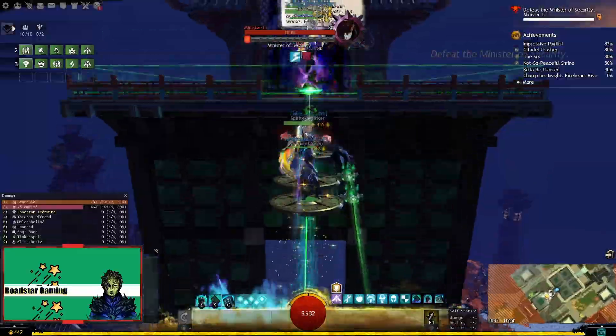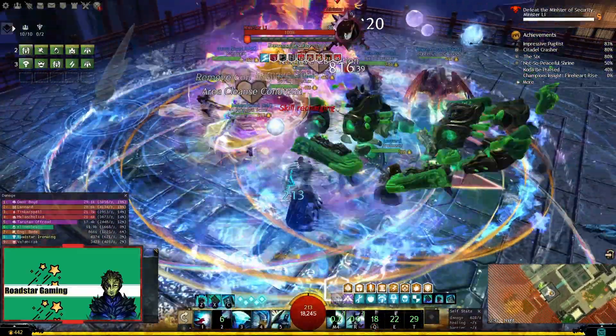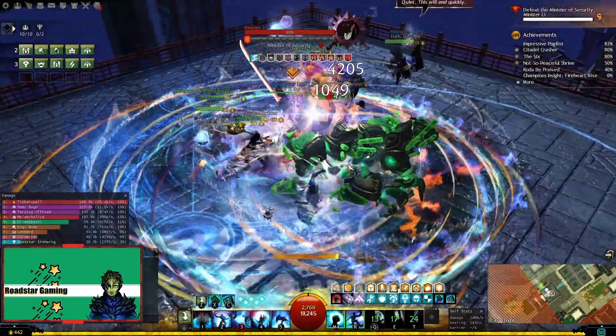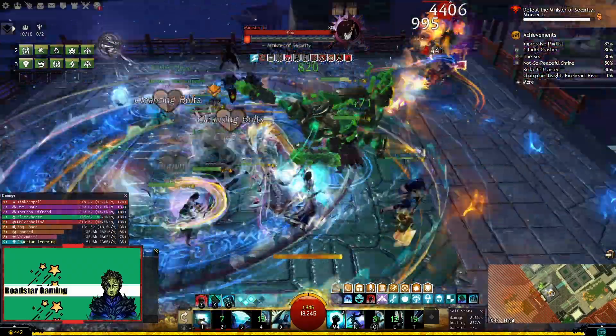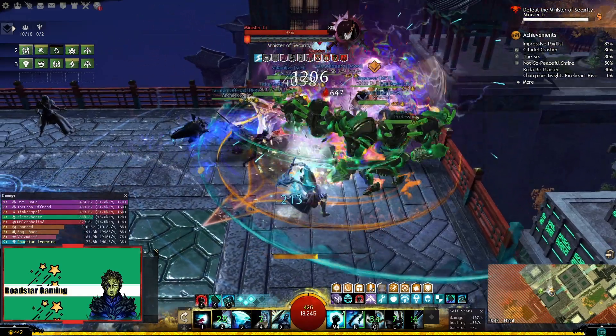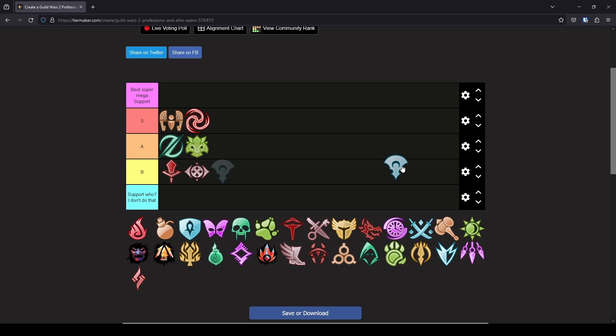Let's go with Firebrand now. The king of support, or at least the king past its glory, because the Firebrand support is not as op as it used to be. It's still a meta choice in a lot of content. It has everything you need: stability, aegis, might, fury, resolution and a lot more, with builds for heal and dps support. This is still a great choice. Maybe not as fun to play as it used to be, but still a solid S tier support in my opinion.